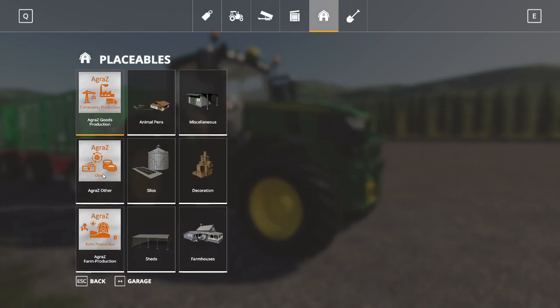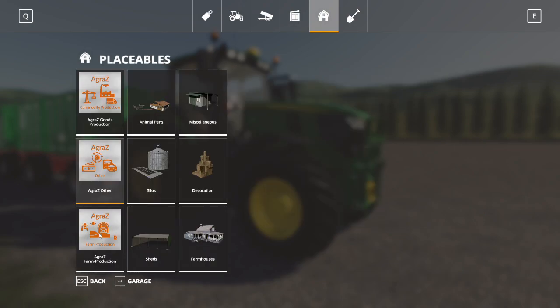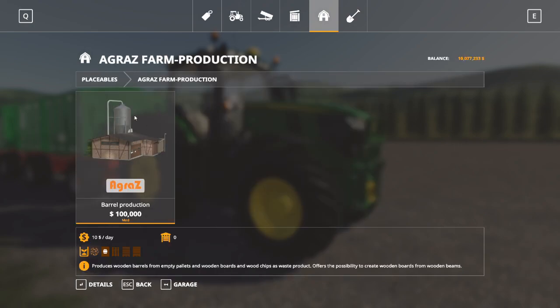I've also got pallet production. In the other category, I've got Aggras Land Trade — this one's going to be a little bit important, we'll explain why in just a minute. And in Aggras farm production I've got a barrel production plant. I've specifically chosen these mods because they work in conjunction with one another. I'll show you how to decipher them and then tell you why.